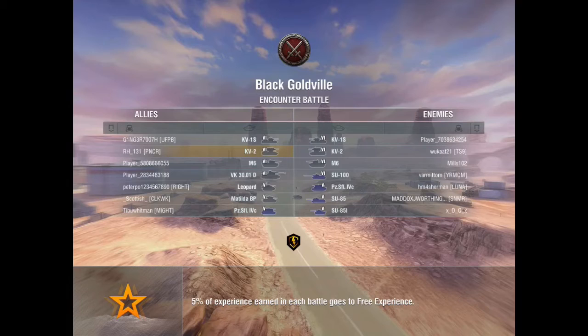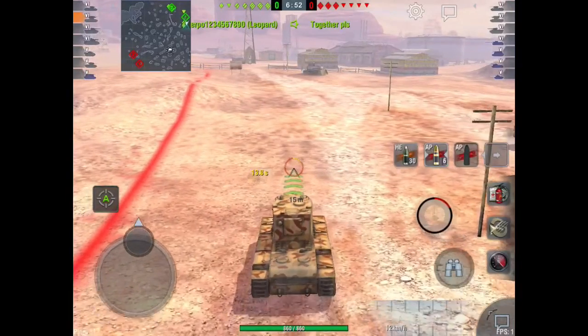Moving on — next match is on Black Goldville. Again, top tier. When you're not top tier in this tank, you're going to want to play it as a second-line support tank, because you're no longer going to have the ability to completely one-shot tanks. Even lightly armored tanks like the Chi-Ri — you're still not going to be able to really one-shot them because the high explosive just doesn't have enough damage. If you're not top tier, definitely second-line support tank.